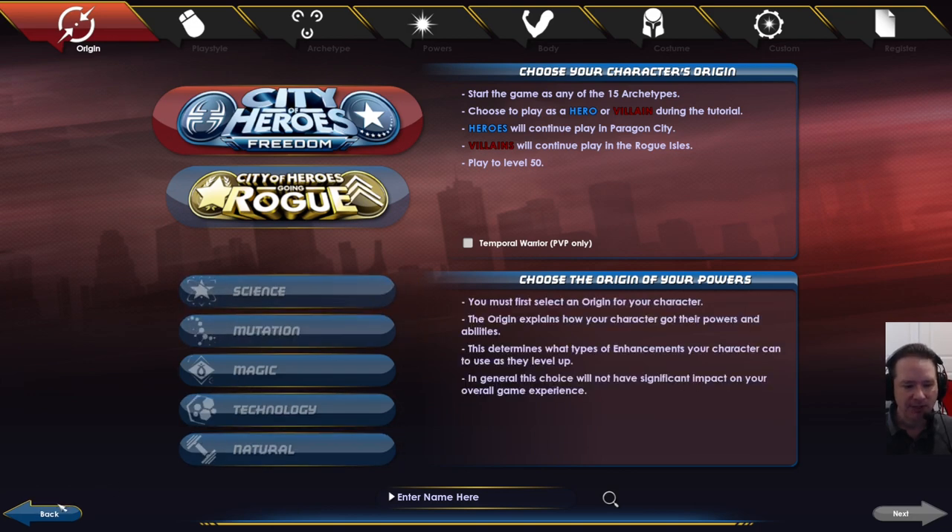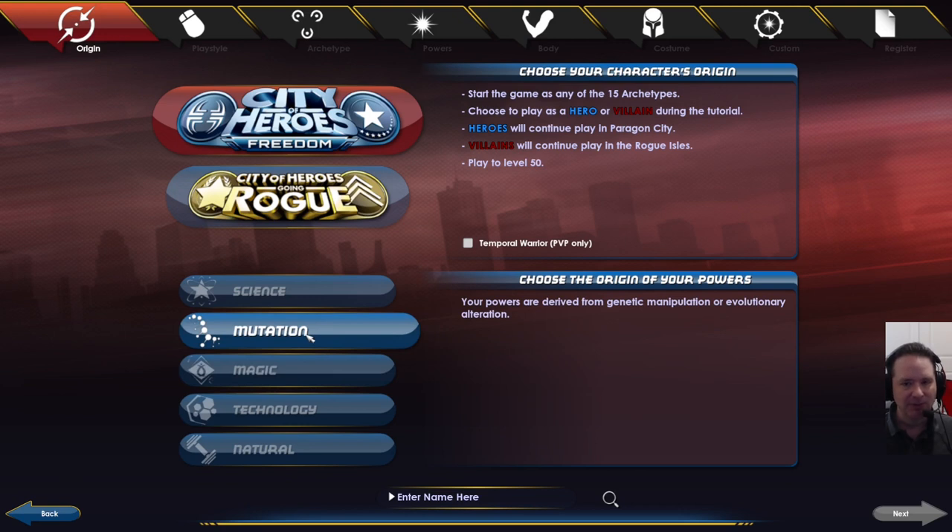One of the choices you've got to make before you even get to this point is which server you're going to play, and it will ask you. I recommend you play on Reunion because that's double XP, and you can come play with me and my friends. It's really easy to transfer servers later, so it's not a choice you're locking in for life. I change servers all the time. You get five transfer tokens every three days, so don't worry too much about your server choice. Just get in there and play.